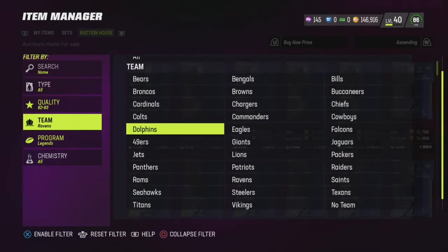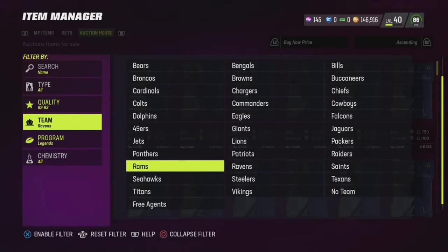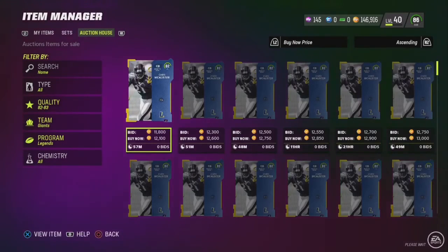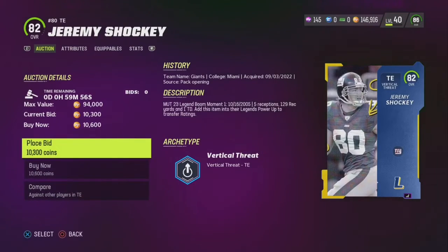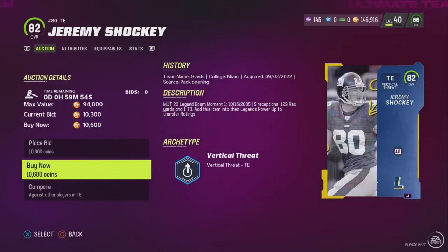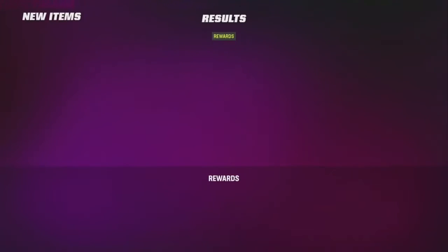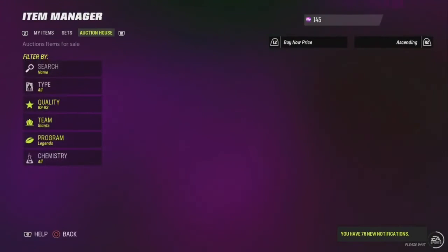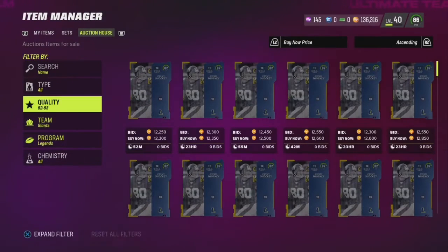Then go back to the Giants. There we go, we selected the Giants. Jeremy Shockey was another one — Jeremy Shockey and Chris McCallister were hits; they were both working for me because they were the newer legends in the game right now. Look — boom, another Shockey for very cheap, as you can see.